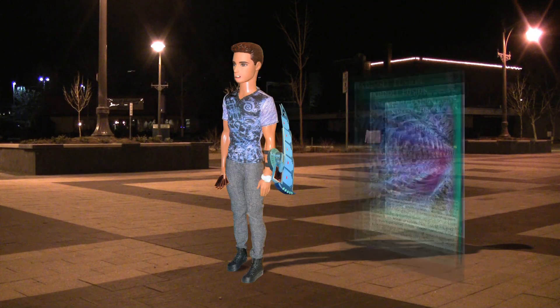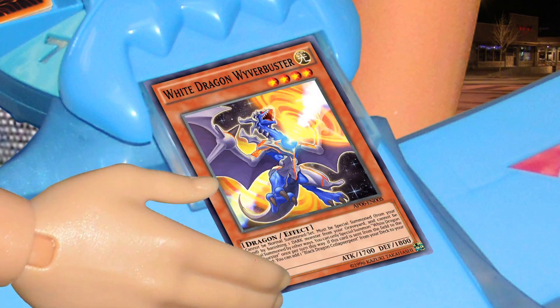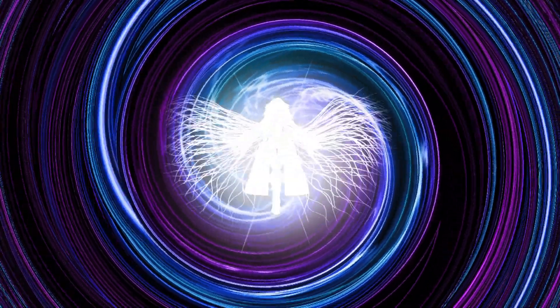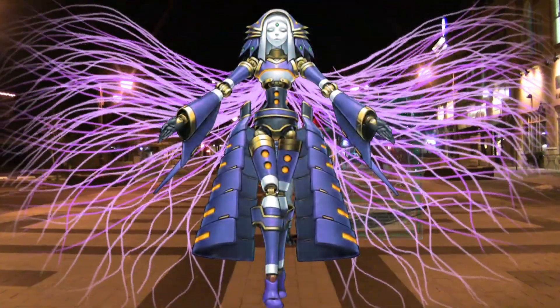I'll activate Shadow Fusion, sending Shadow Falco and White Dragon Wyverbuster to Fusion Summon El Shadoll Construct.